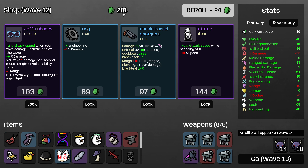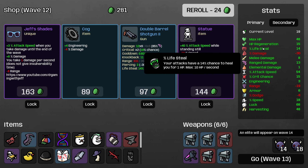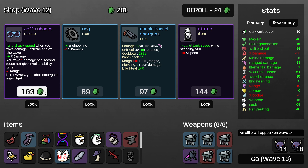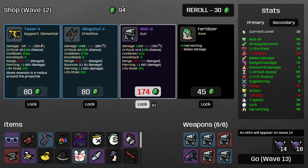Rolling here. Jeff's Shades — we would be taking damage constantly, which isn't great, but we do have regeneration and lifesteal so I think we can afford that, and increasing our damage output is pretty good. I'll take the fertilizer here — no longer costs me HP — and the bonus harvesting is still going to be useful wave 13.